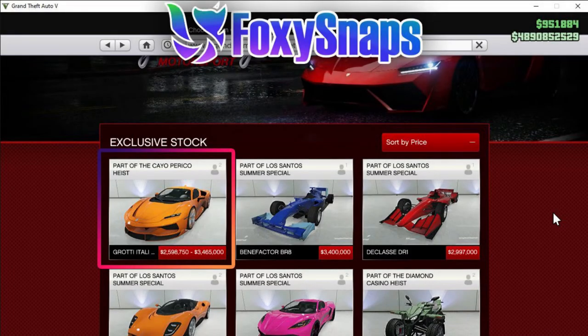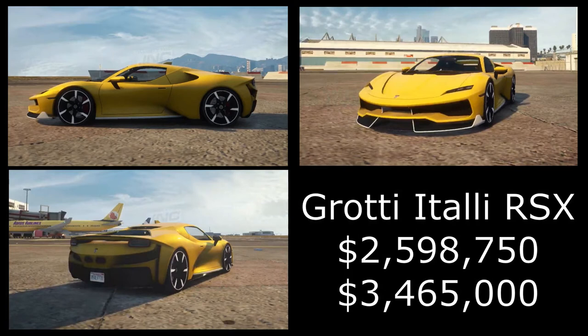Starting with the Legendary Motorsports website, we only have one new supercar and it is called the Grotti Itali RSX. It's a pretty nice looking vehicle and the trade price is 2.5 million, with a buy it now price of 3.4 million — one of the most expensive supercars we've received so far. The thing I most like about this vehicle is the new rims; they look absolutely fabulous.